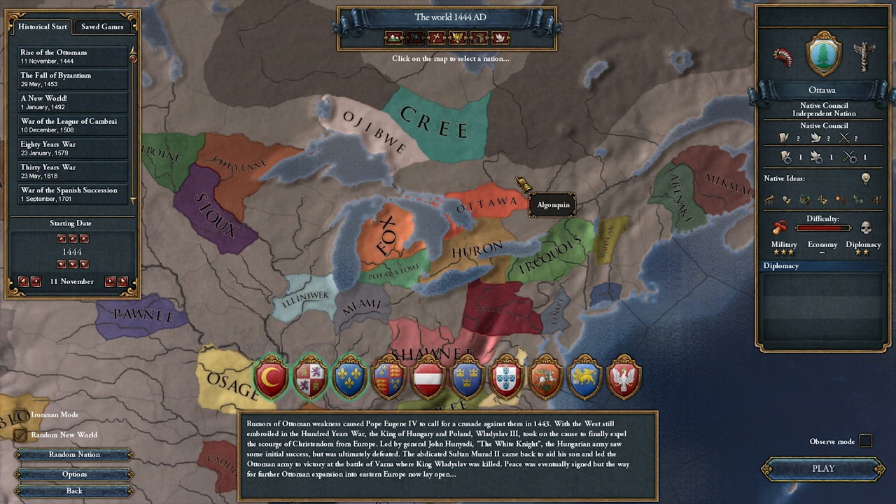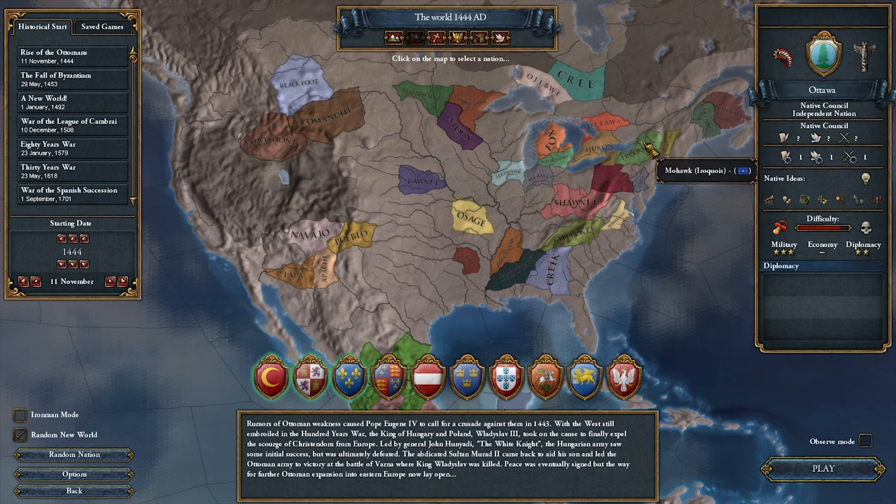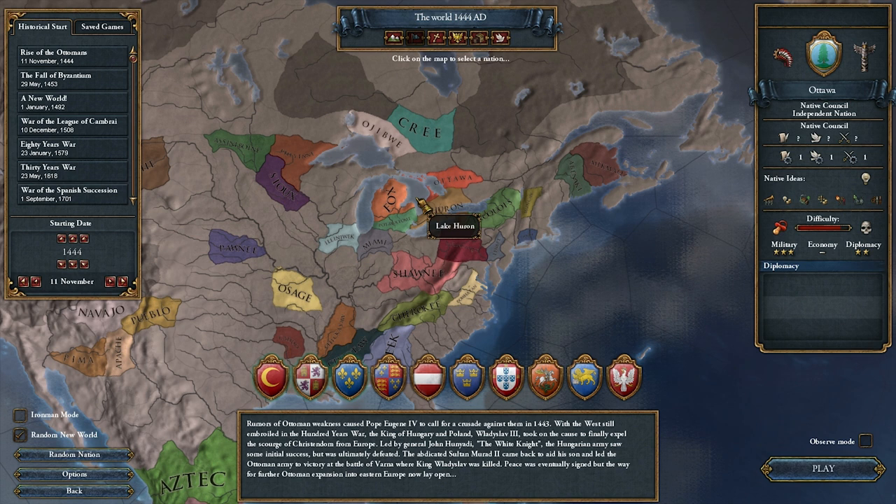I'm going to go ahead and start with the Ottawa. You can play as one of the native tribes just with the vanilla Europa Universalis 4 — you don't need any expansion to do that. As of patch 1.4 there are more of them, and there are a lot of really new interesting mechanics. Most of the changes come free in the patch; only a few things actually require the DLC.